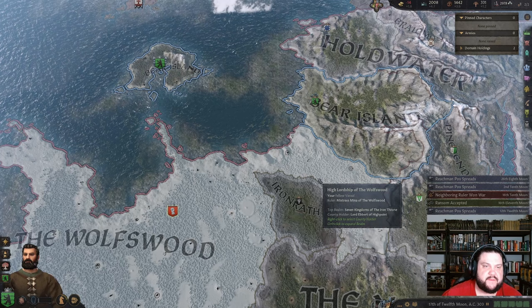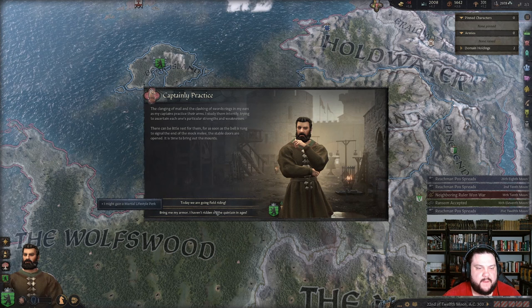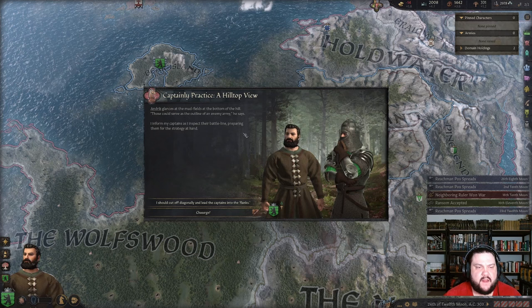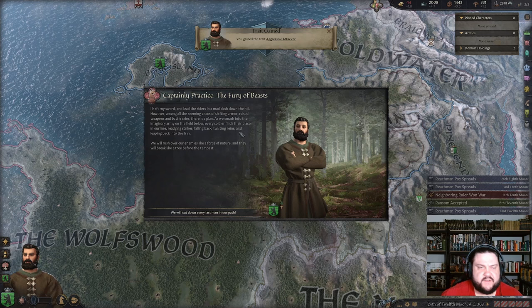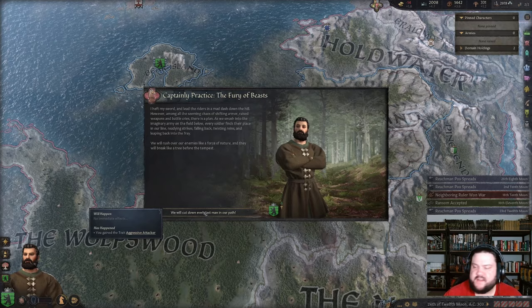I probably need to get in the habit of not pausing every time something comes up, just so this is a bit more enjoyable — but I'm learning on the job. Playing in the field, there can be little rest. Today we're going to field drills — I might get a marshal lifestyle perk. 'Andrick glances at the mud fields at the bottom of the hill — those could serve as an outline of an enemy army.' Charges well executed — you get Aggressive Attacker, that's pretty awesome. We smash into the imaginary army; every soldier finds their place.